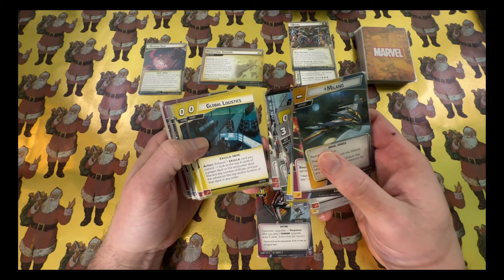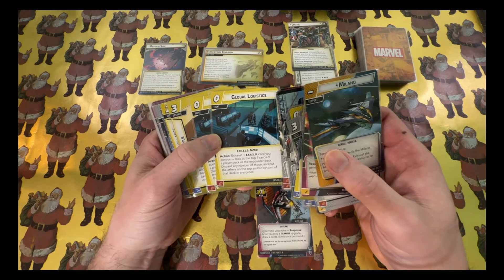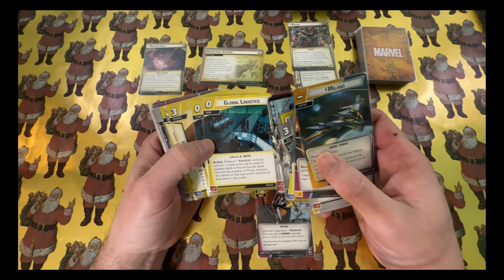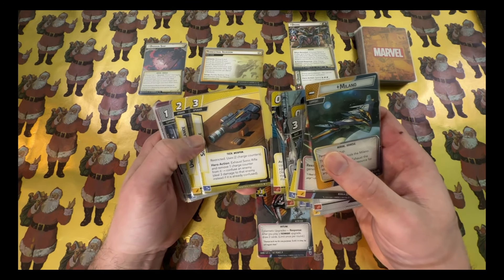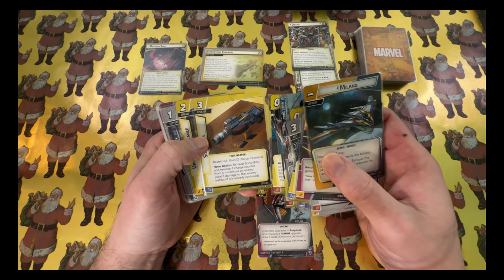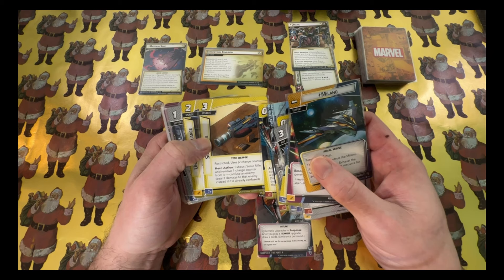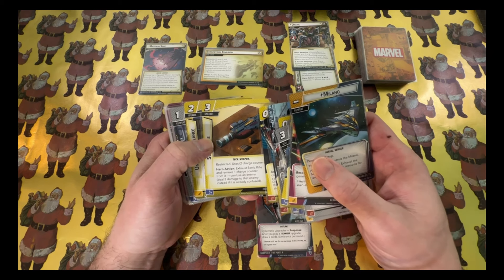I have two copies of Global Logistics to help manipulate the encounter deck and keep boosts low when the villain schemes. It's also a really nice card to use on your own deck to guarantee your next hand. I have one Sonic Rifle — something I think Nebula would use thematically. I suspect this shouldn't be too hard; Drang just isn't that difficult even on expert, and Nebula is pretty strong and SHIELD is really strong.